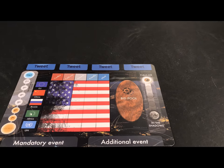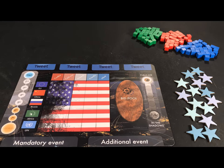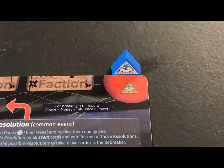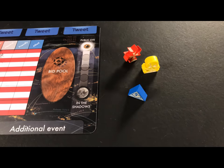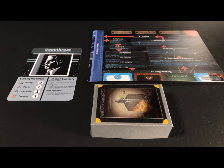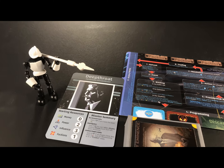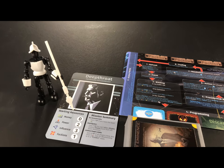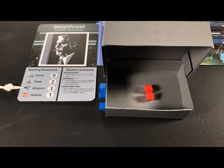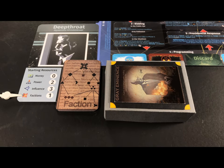Place the game board for all to use and put the resource cubes and victory point tokens nearby. Give each player a player mat of their choice. The mat will show which meeple the player will be using. Randomize all the meeples and place them under the visibility track. Each player receives a box of secrets and a random Grey Eminence card. This card shows the starting resources each player will receive — for instance, Deep Throat receives no money cubes, two power cubes, three influence cubes, and one faction card.